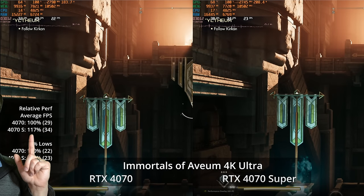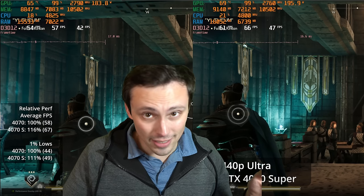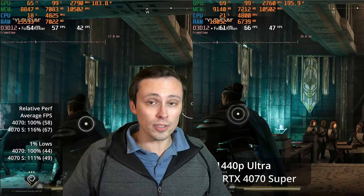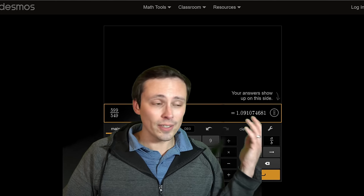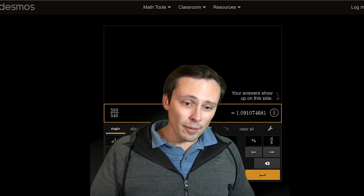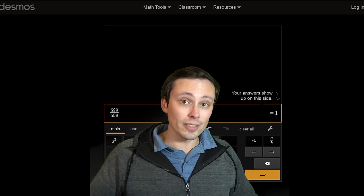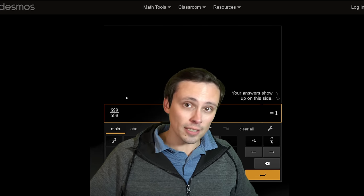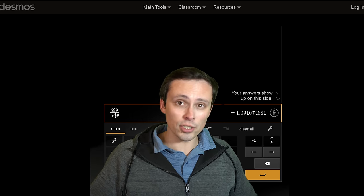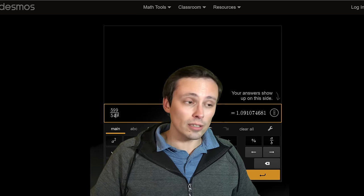A 15% performance uplift for 9% more money means the 4070 Super offers better value. Compared to the original 4070 launch, we're seeing about a 15% price-to-performance improvement over the start of the generation — helped by AMD applying pricing pressure with the RX 7800 XT at $499 MSRP, which pushed the 4070 down to $549. A 7800 XT versus 4070 Super comparison is coming to the channel.